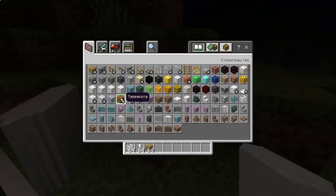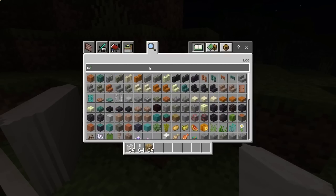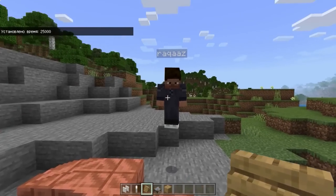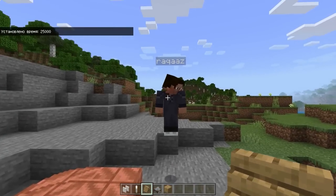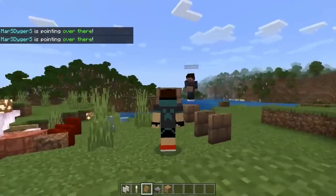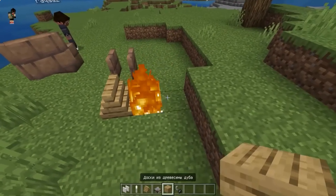You can also use boards, glass, and sandstone — almost any block type works. Now I tested whether these wood-based flexible blocks burn — I placed fire and another regular board for comparison. Interestingly, the flexible blocks do NOT burn, even though they are made of wood. Regular boards do burn, but these flexible block versions do not.